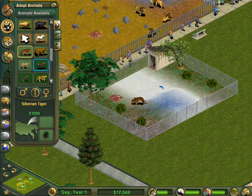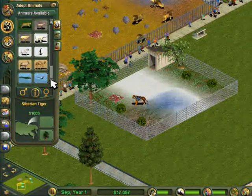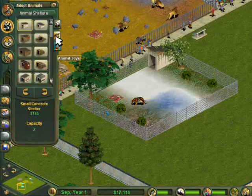As you can see I just unlocked some new animals and I'm just looking at them now, although I had no intention of building another exhibit so I don't know why I was doing that. I guess I was just looking at it in case I wanted to continue.